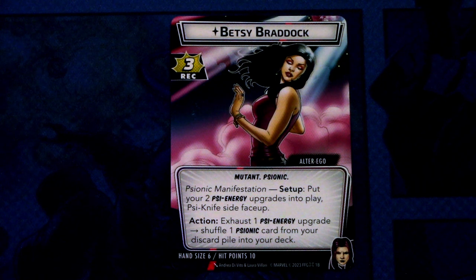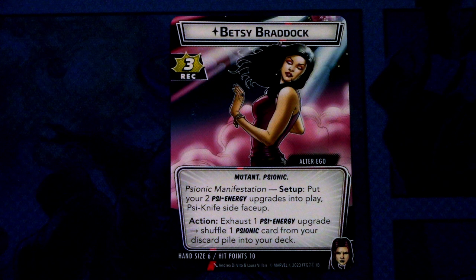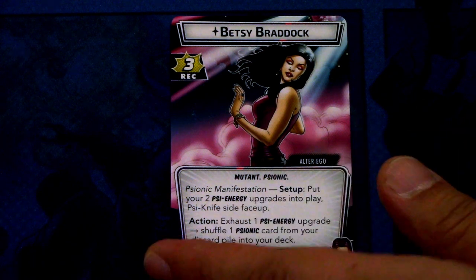Psylocke comes with a pre-built Justice deck, so first off let's look at what cards come in Psylocke's signature set. First off we have the Alter Ego, Betsy Braddock. Betsy has three recovery, mutant and psionic traits, a psionic manifestation setup: put your two Psy energy upgrades into play, Psy knife side face up. Action: exhaust one Psy energy upgrade, shuffle one psionic card from your discard pile into your deck. Betsy's hand size is six and ten hit points.